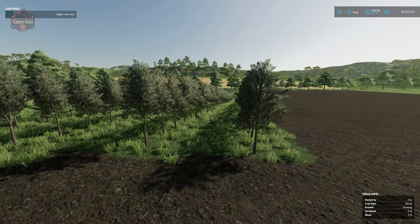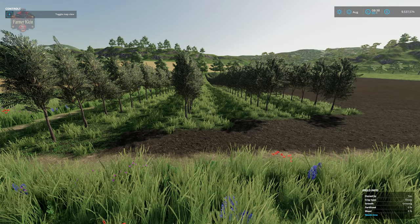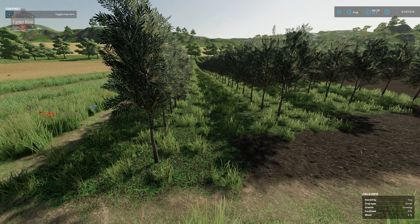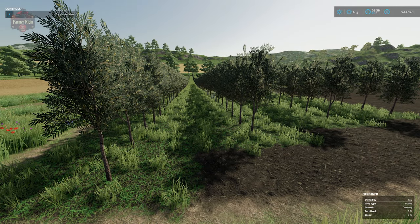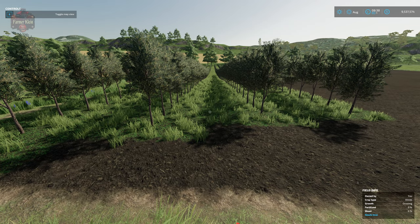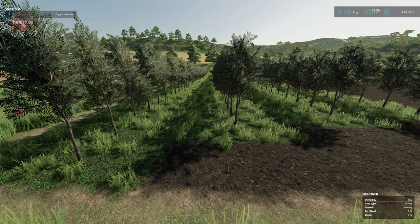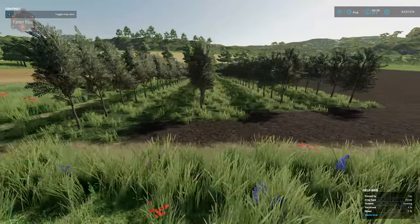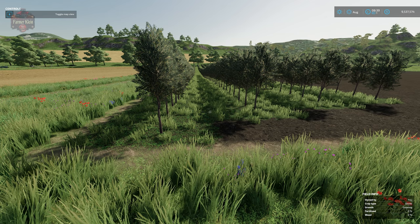Now we have four long rows of olive trees listed as growing. You can put these down anywhere — on fields or elsewhere. Once we have placed our olives, we need to think about what to do to care for them. Olives are going to require mulching of the grass between the rows, subsoiling between the rows, and applying fertilizer between the rows. I'm going to advance time a little bit to let the grass grow so we have something to mulch.